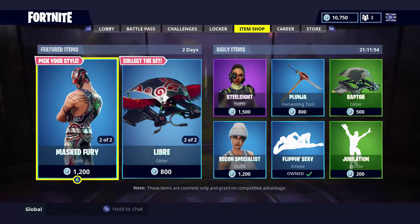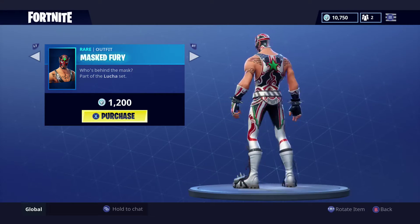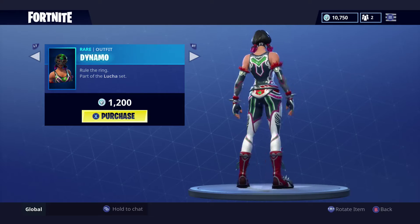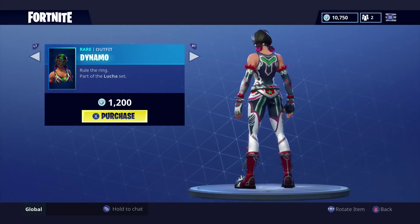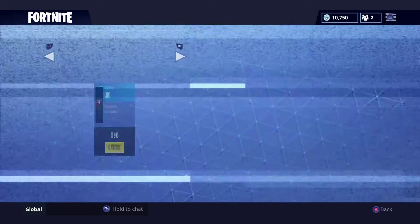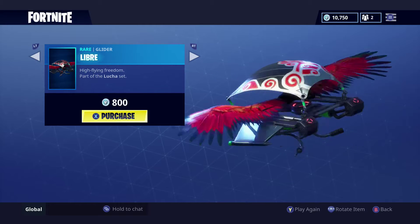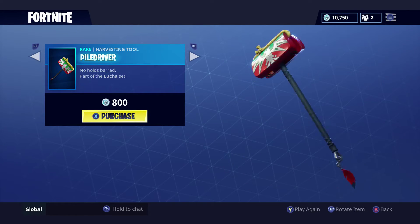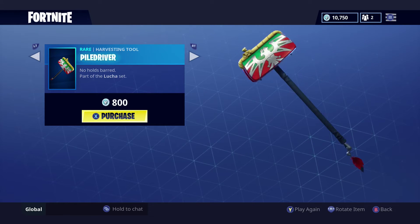Let's get into the video. First up we have the Mast Fury, it is 1200 V-Bucks. Along with the Dynamo Rule the Ring, it is 1200 V-Bucks as well. Moving on to the Libre High Flying Freedom for 800 V-Bucks. Along with the Piledriver No Holds Barred, it is 800 V-Bucks.